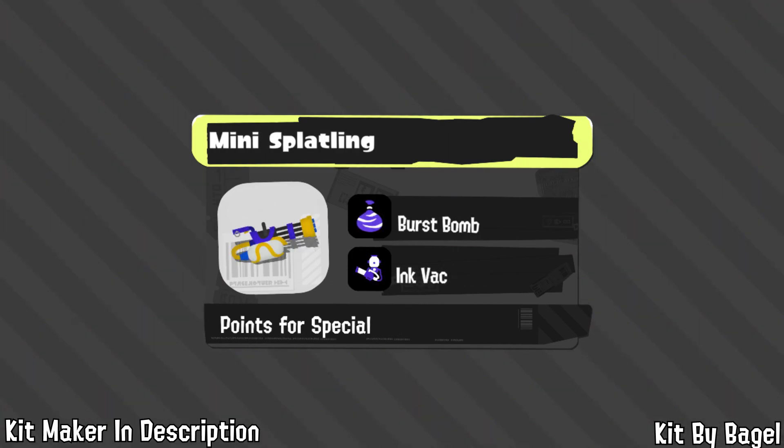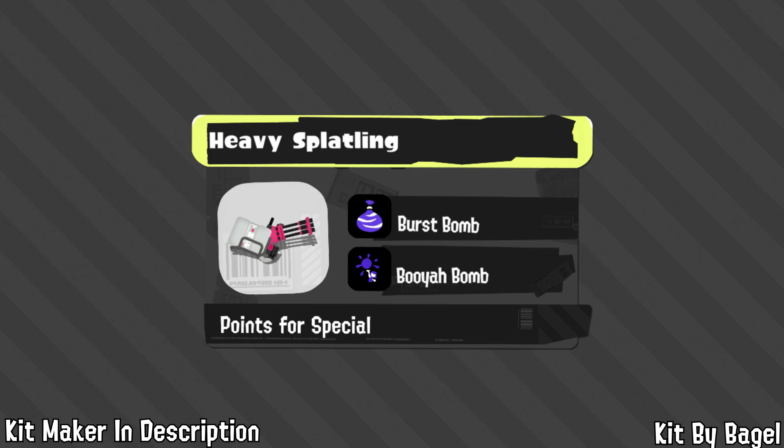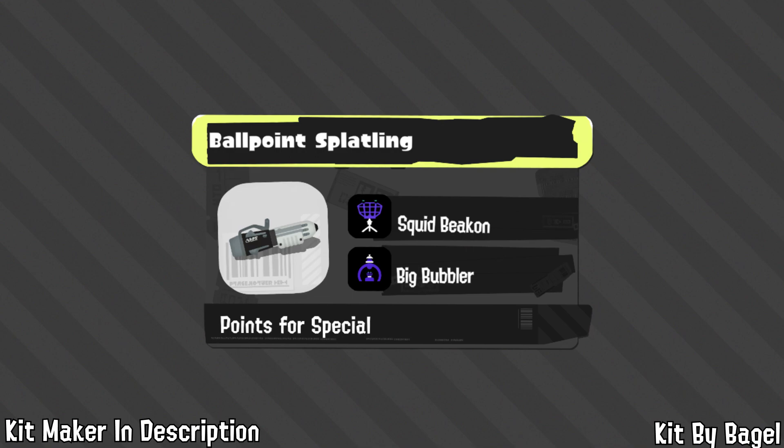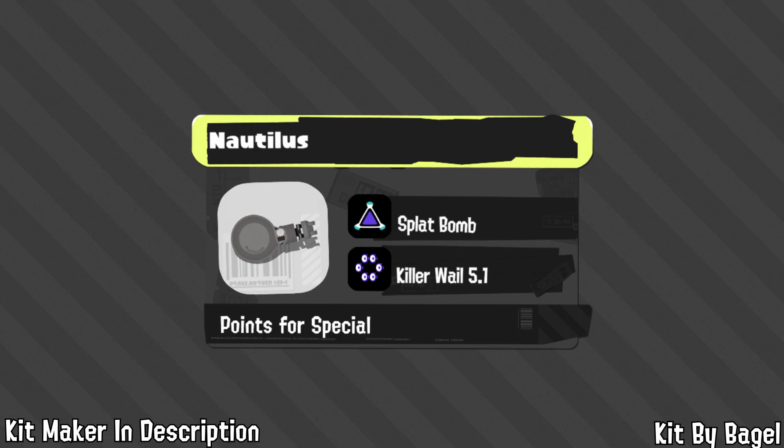For Splatlings, Bagel from Starburst wants Burst Bomb and Ink Vacuum on Mini Splatling — Ink Vacuum is easy for Mini to get into position for, and Run Speed Up stacks with the special. Heavy Splatling gets Burst Bomb and Booyah Bomb for close-range help and displacement tools. Hydra gets Mines — one of the best deployable subs — to protect itself while charging, plus Booyah Bomb. Ballpoint gets its iconic Beacon back for aggressive comps, plus Big Bubbler for even more aggression and quad Beacon. Nautilus gets Spot Bomb and Killer Wail 5.1 to deal with longer-range threats.